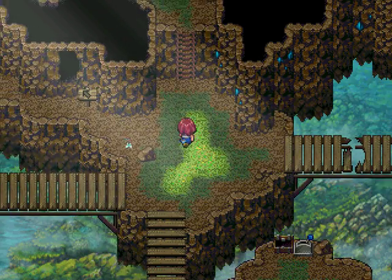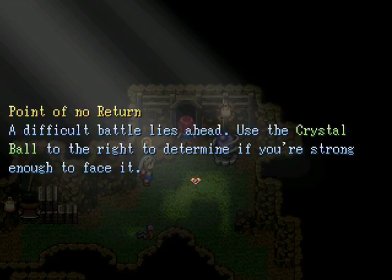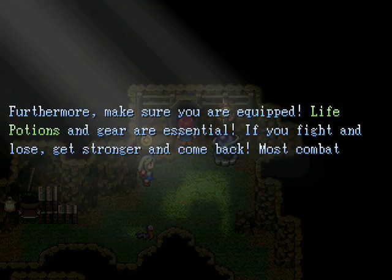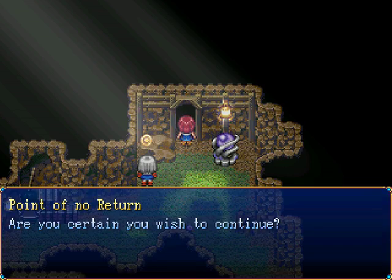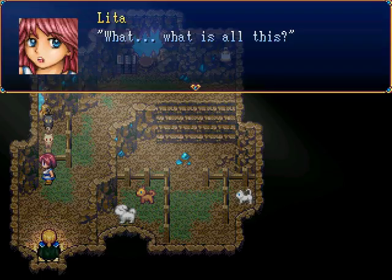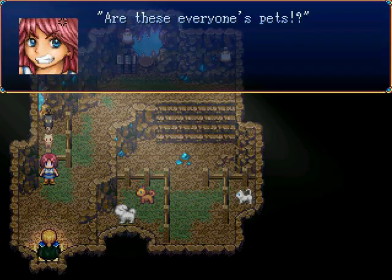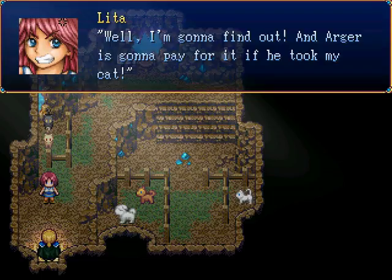Let's see what's on the other side. A difficult battle lies ahead - use a crystal ball. Let's see what's on the other side. What is all this? Are these everyone's pets? Abyss. I don't even want to know what Arger has them down here for. Well, I'm going to find out. And Arger's going to pay for it if he took my cat.